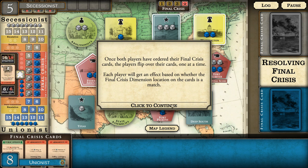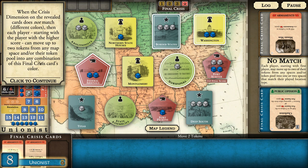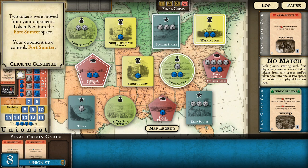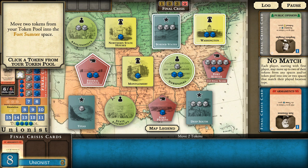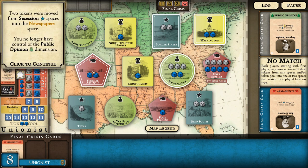The cards revealed are Sam Houston versus Calhoun's Legacy. Each player gets an effect based on whether the final crisis dimension location on the cards is a match - no match. When crisis dimensions don't match, each player starting with the higher score can move up to two tokens from any map space and their token pool into any combination of that final crisis card's color dimension. Since I have the higher score I go first - I move two tokens onto public opinion spaces, onto the newspapers. The opponent goes after Fort Sumter. No match again on the next cards.